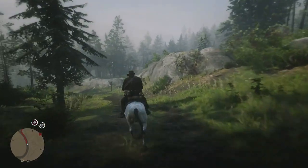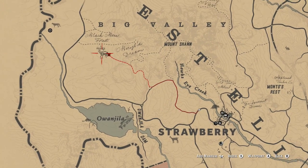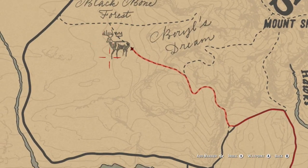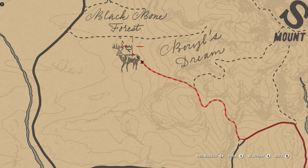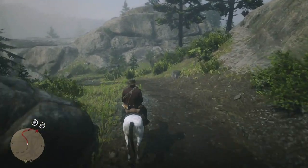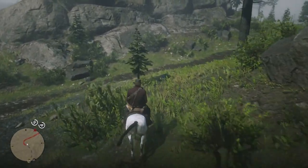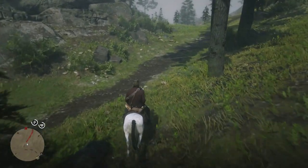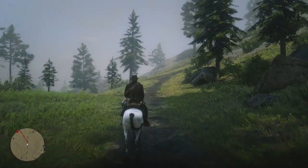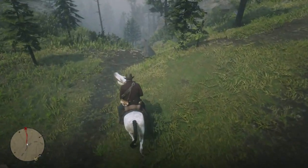We're crafting the trinket using the parts that come off the legendary buck. Looking on the map, we are heading just northwest of Strawberry - that's the location for the legendary buck. A lot of you probably already know what to do, but there are still some people who can't find three-star animals. After doing this, you no longer need to guarantee a three-star pelt because two-star animals will occasionally drop the perfect pelt.